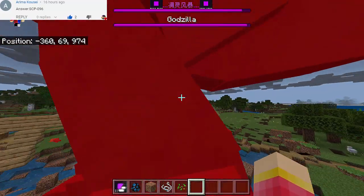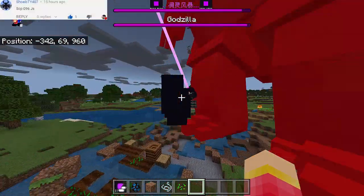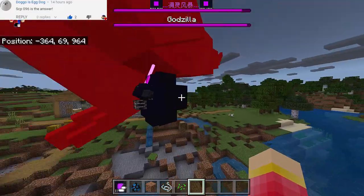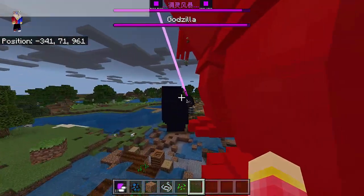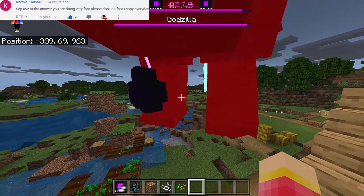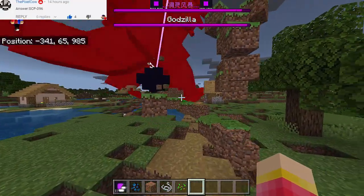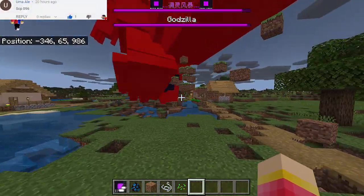Godzilla's health meter is still not that damaged actually — it's still holding up. The Wither Storm keeps on growing — look at those blocks coming his way, going into his body. He's collecting all the blocks needed to grow, and even strings and seeds are coming into the body. Whenever blocks go into the Wither Storm, holes are created in the ground — that's so awesome!